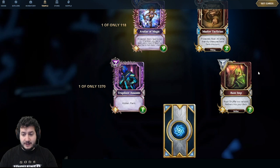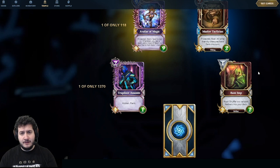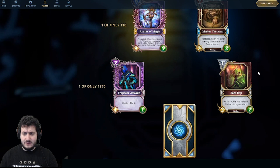Raise Imp was recently redesigned. It's a 1-mana 2-2 — great stat line. It's a Nether, which is very relevant, and it says: shuffle two random Nethers into your deck. That's exactly what you want from your Nethers, because Nethers are all about filling your deck up with stuff. Raise Imp is going to be a staple of Nether decks. Personally, I love the art on it — it's super great.